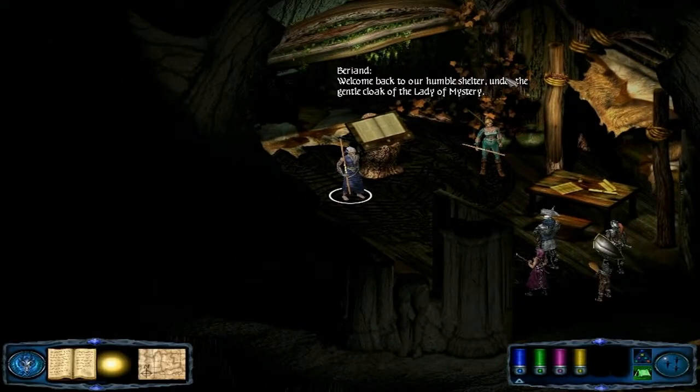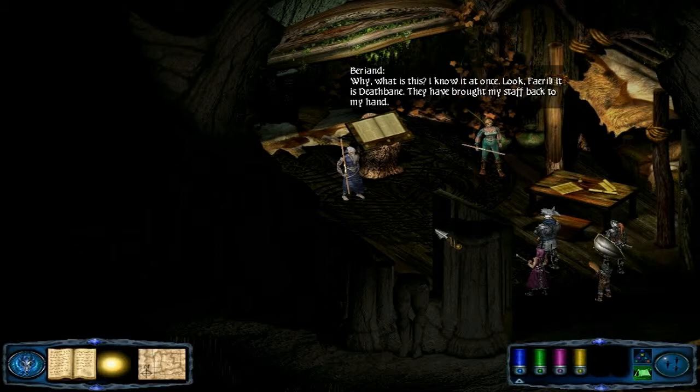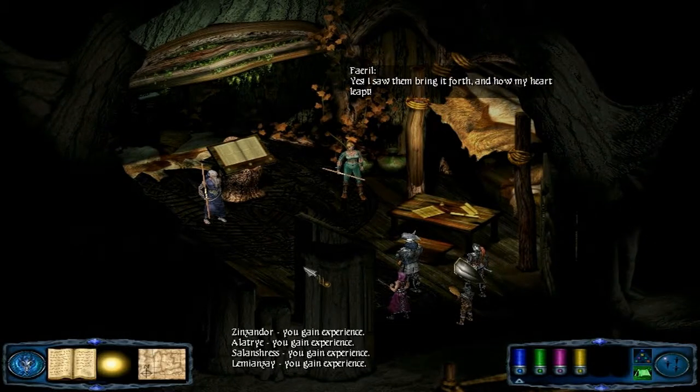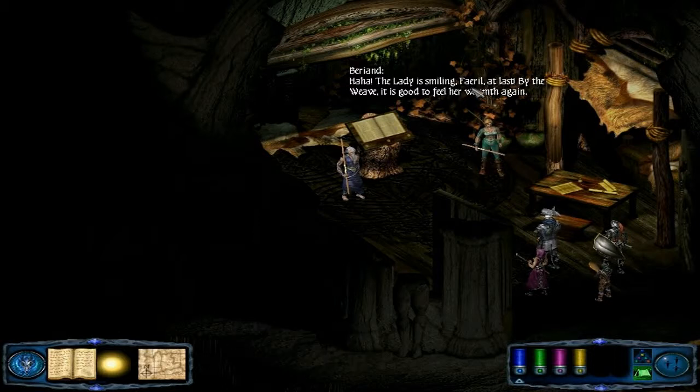Welcome back to our humble shelter, under the gentle cloak of the Lady of Mystery. Of course, I have something for you. You give Staff Deathvein back to Berriand, its rightful owner. Why, what is this? I know it at once. Look, Farrell! It is Deathvein! They have brought my staff back to my hand. Yes! I saw them bring it forth, and how my heart leapt. You people are very attached to that staff. The Lady is smiling, Farrell, at last. By the weave, it is good to feel her warmth again.